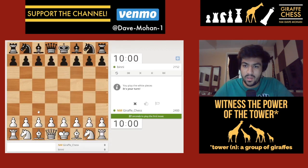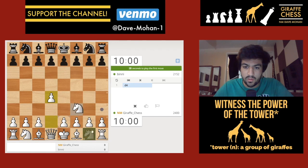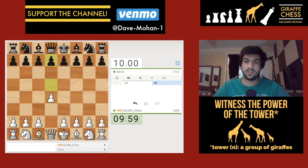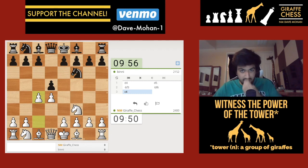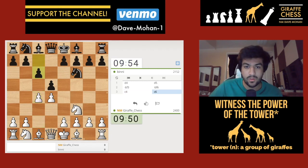We got a game, playing against Binnie 2152. d4, d5, let's play knight to f3, knight f6. I'm going to play c4 and we'll see if we get a Catalan or something else.